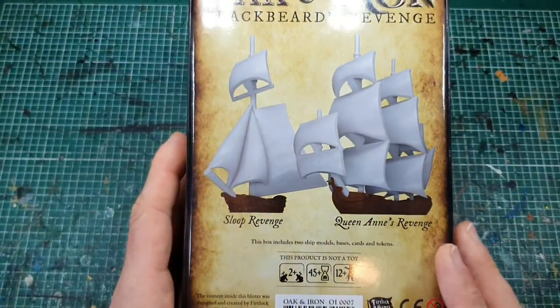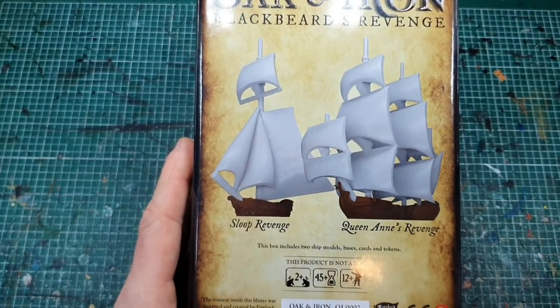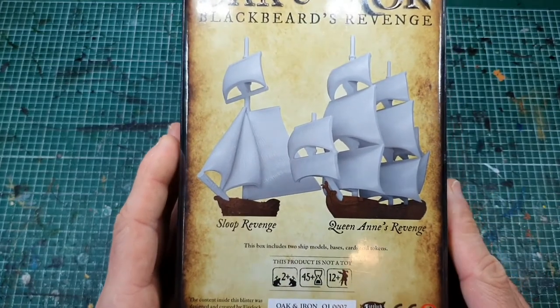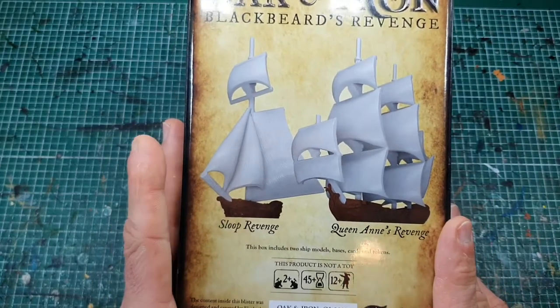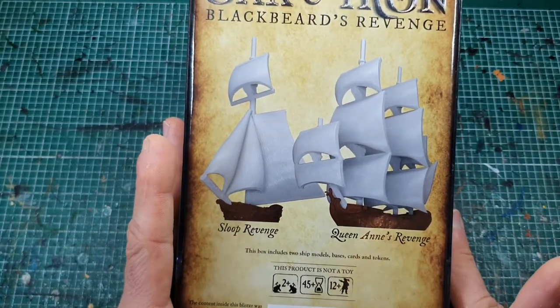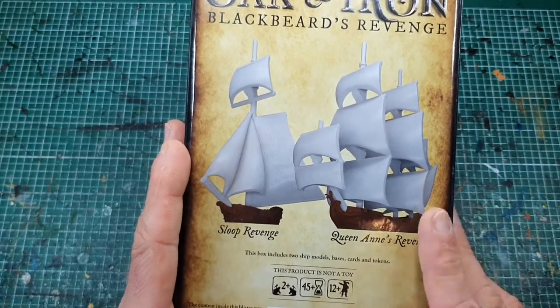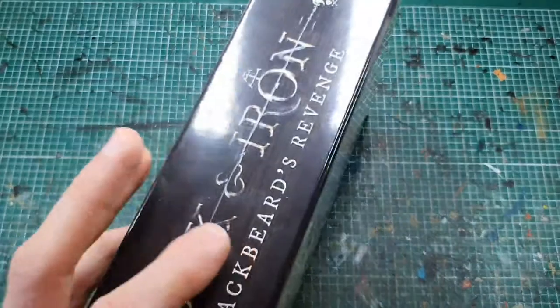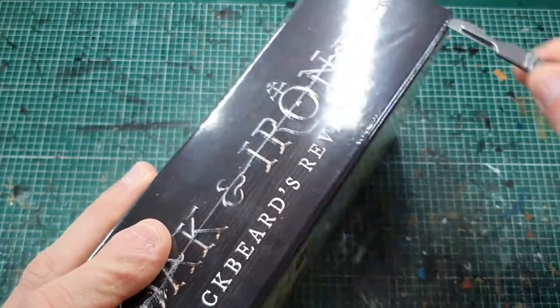You get two ships in this: you get the Sloop Revenge and you get Queen Anne's Revenge, so you've got a real revenge theme going on here. These are modified ships compared to the base ones — you've got a modified sloop and what looks like a modified sixth rate, modified frigate. So let's open this up and have a look at what we've got inside.